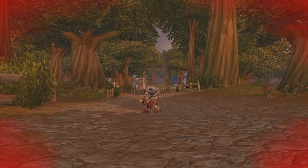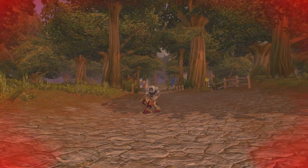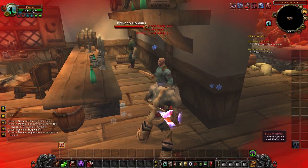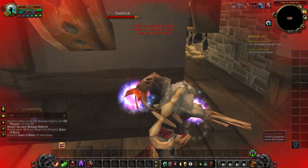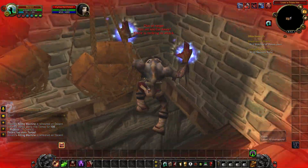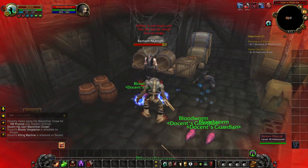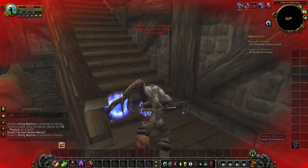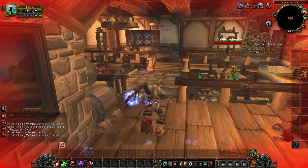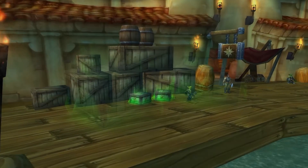One of the most fun elements of a Scourge Invasion event is becoming a zombie. This time around you actually get to turn into a zombie and go around infecting NPCs and players and taking over the server. There are conspicuous crates you can click or plagued roaches you can kill that will infect you with a disease debuff. This can be removed by a Remove Disease spell, but if you let it run its course or die with the debuff active, you will turn into a zombie. Crates and roaches are commonly found in capital cities.